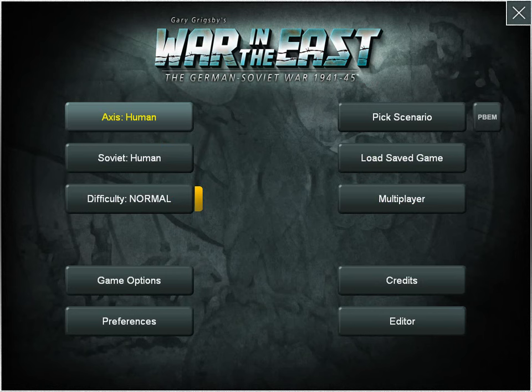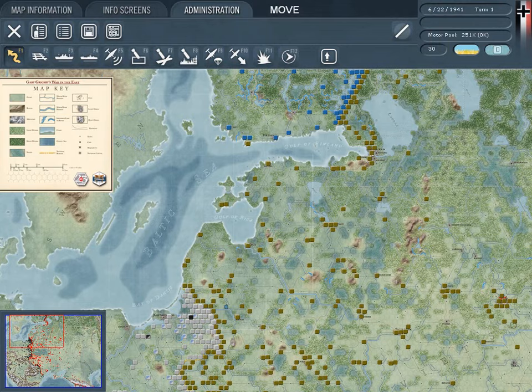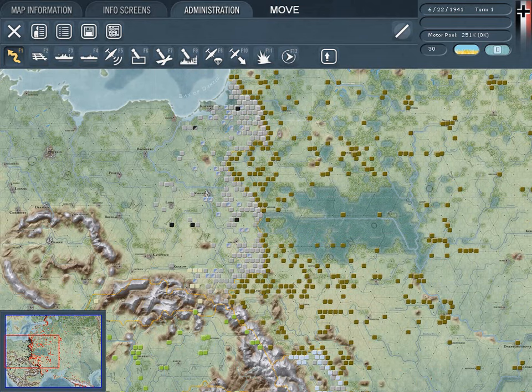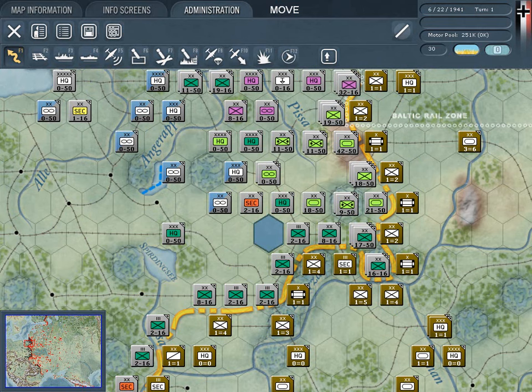Gary Grigsby's War in the East is the most detailed computer war game ever made, covering the entire War in the East from 1941 to 1945. The map's 25,000 hexes allow you to fight from Berlin in the West to the Ural Mountains in the East. Using an I-go, you-go game system, players can enjoy the ebb and flow of the great battles on the Eastern Front.